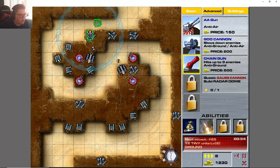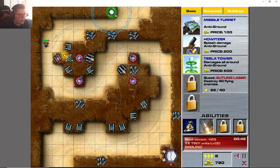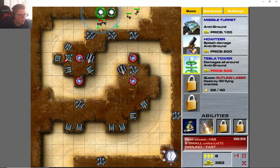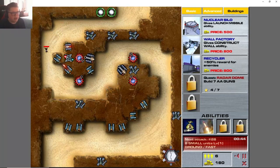I actually don't know if the chaingun is any good. Build a chaingun there — we have to build a couple either way. Build a tesla there too. I don't know where to put the other tesla, maybe right here. Let's build two teslas. Now we got the buildings — the recycler! We need to save up for both the wall factory and the recycler.